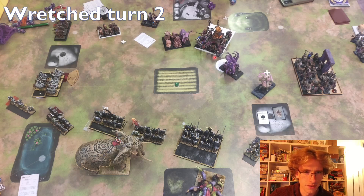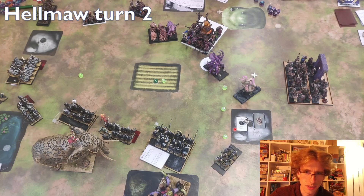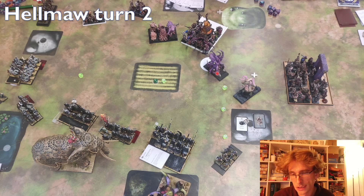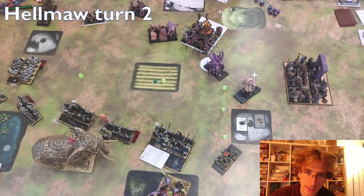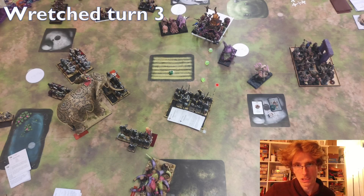In my turn I charged in with my Fallen onto the rear of my opponent's Forsaken One. I thought this was a good move — I have a rear bonus and charge bonus, so I'm at three combat resolution. My opponent might or might not kill me. I have a chance of doing a wound with my 12 attacks that hit on three-plus and wound on sixes. If he kills everyone, fine; if not, I'll likely stick and lock him in place for a turn, which is quite ideal.